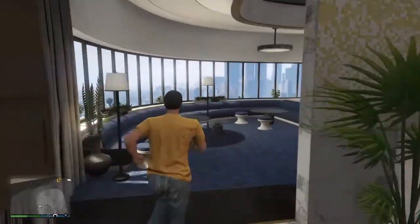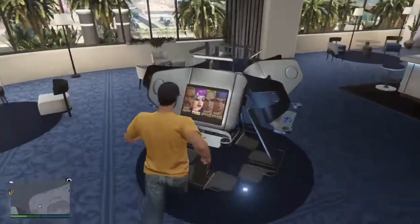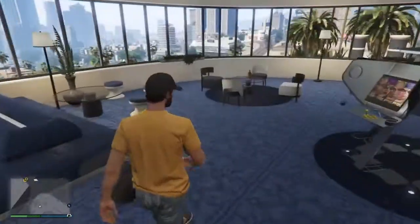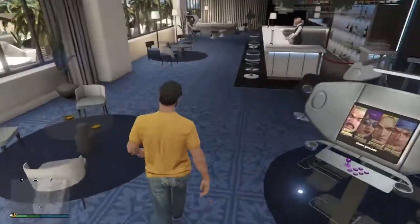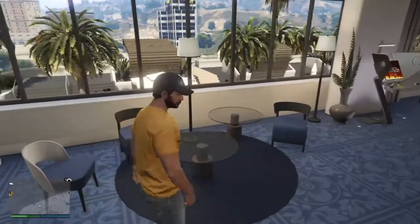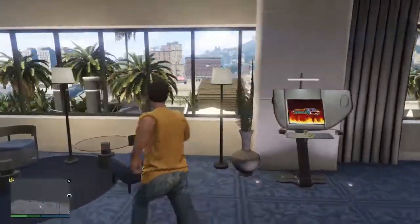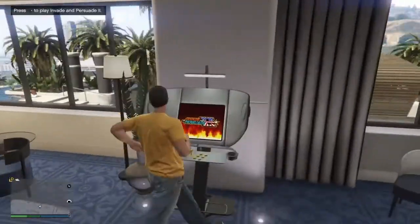Over here in this oval-shaped room you can come over and there are four gaming systems. There's also a nice living room out here where you can sit down and pour some coffee or whiskey. We've got a bar where you can order some drinks, and over here we've got a view — well, it's not really that nice of a view, it's just trees.